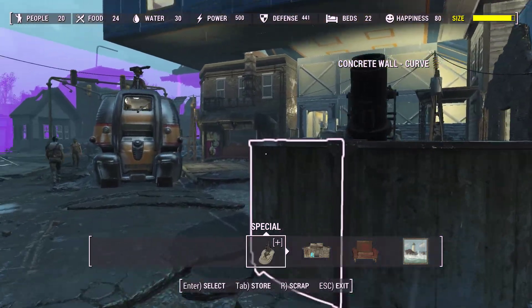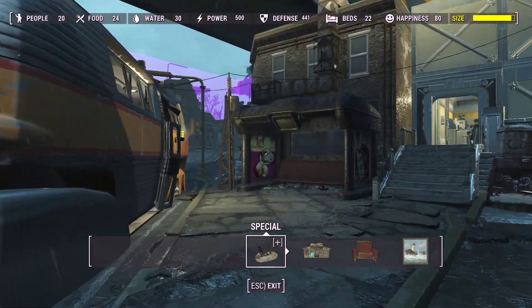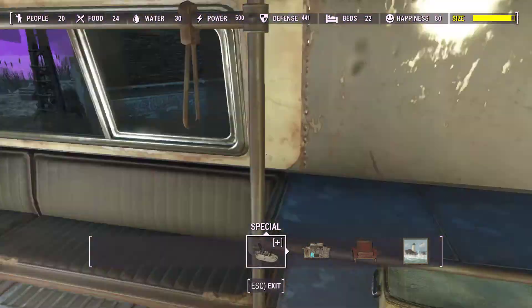I once had Sim Settlements spawned in, and they looked like they had doors set up, but they didn't go anywhere. I don't know if they were supposed to have interior cells added or not.